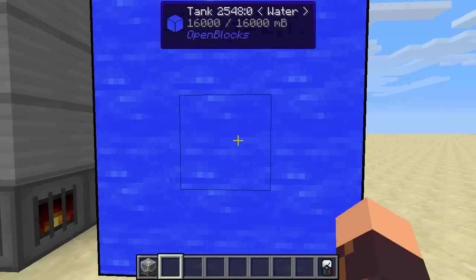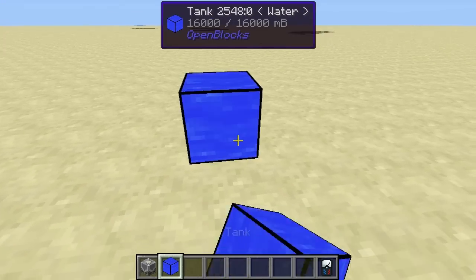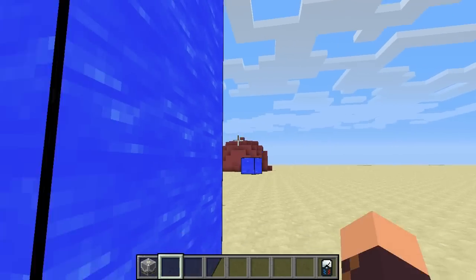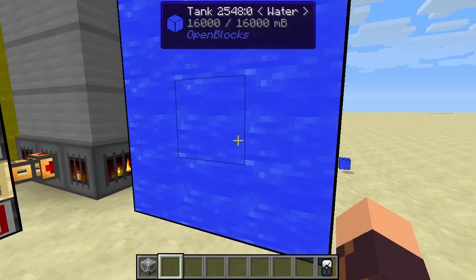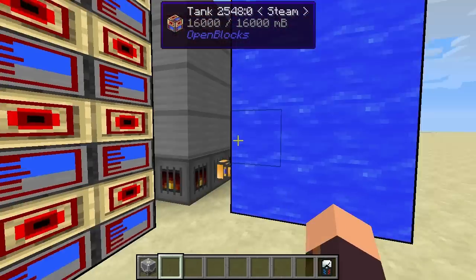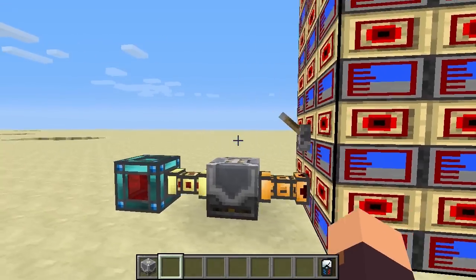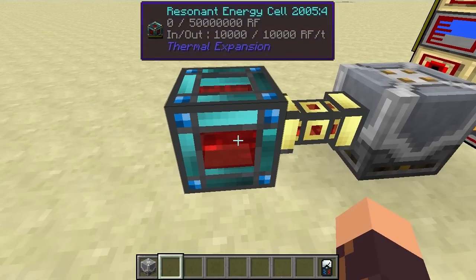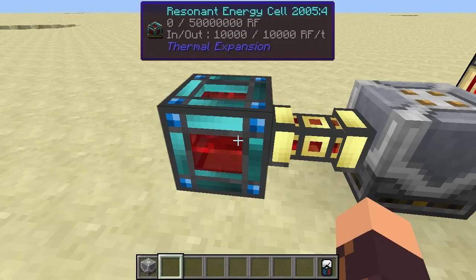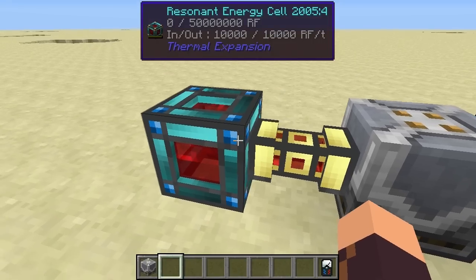These are all tanks from Open Blocks, and I believe each one can hold 16 buckets of fluid. So I've got 16 buckets of water in every single one of these blocks. Over here we have a Resonant Energy Cell - this is one of the new energy cells added by Thermal Expansion in Minecraft 1.6, and it stores Redstone Flux.